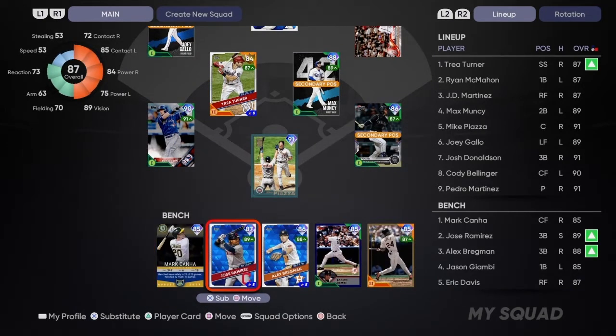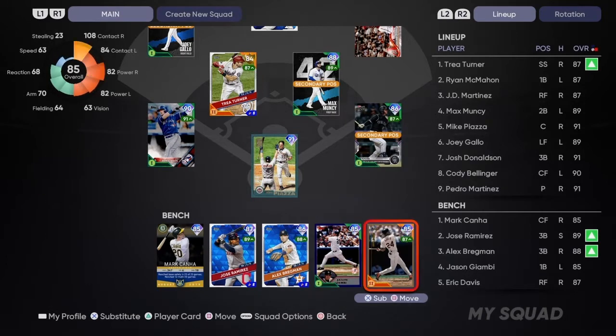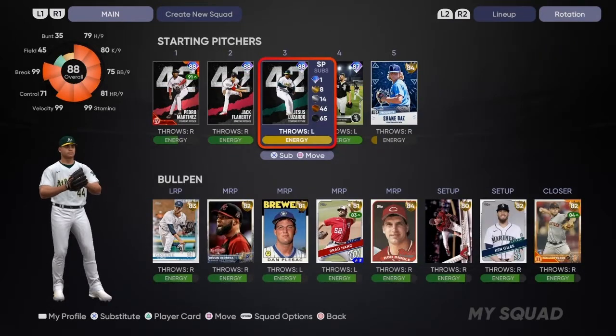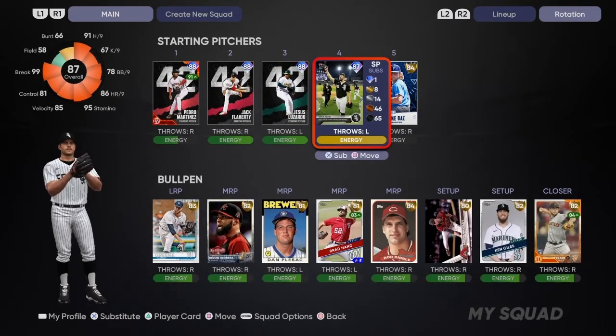Everything else is still the same - still got Gallo, Donaldson, Turner, Muncie, Ryan McMahon. On the bench: Canha, J-Ram, Bregman, Giambi, and Eric Davis. I'm probably going to put Salvi back in the lineup if Piazza starts to struggle. On the pitching side, we got this new Carlos Rodon card from the Topps Now set that came out this week.